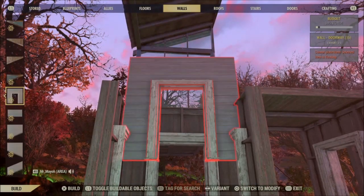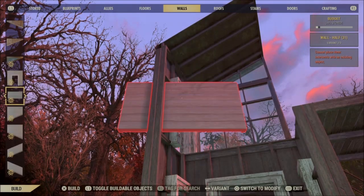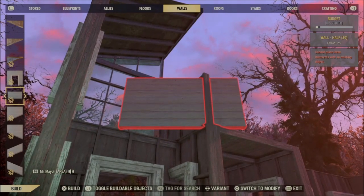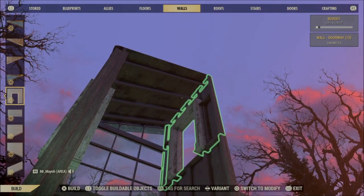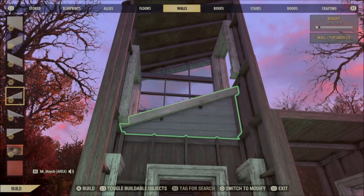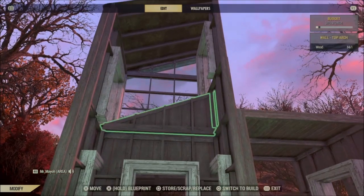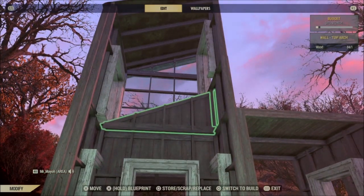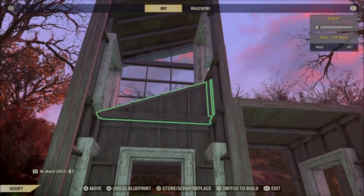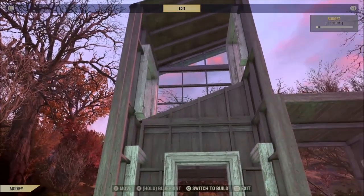Grab some full-size walls and snap them in place, then a half wall — wallpaper side facing outwards — and another full wall on top. Finally, grab yourself a top arch piece and place that there. The top arch piece is the last piece that goes in — put the other pieces in first and then that piece, the top arch. If you don't do it that way, it can stop you from double walling here.